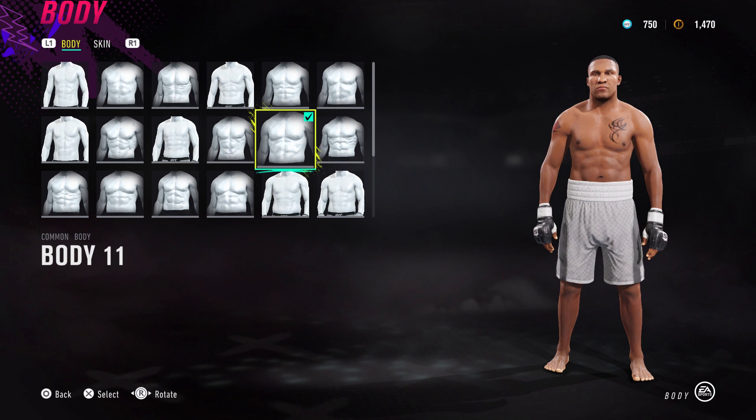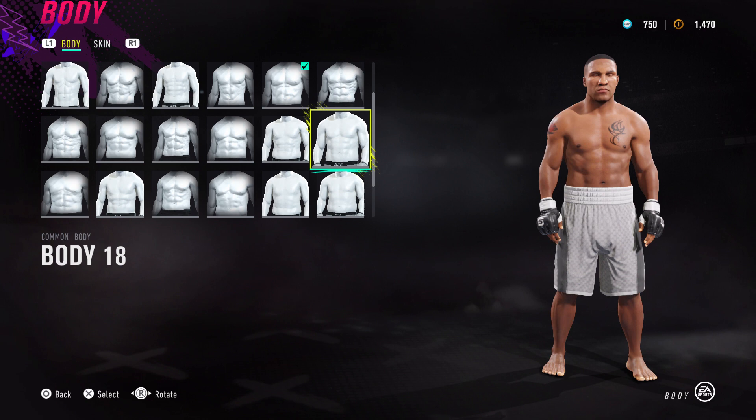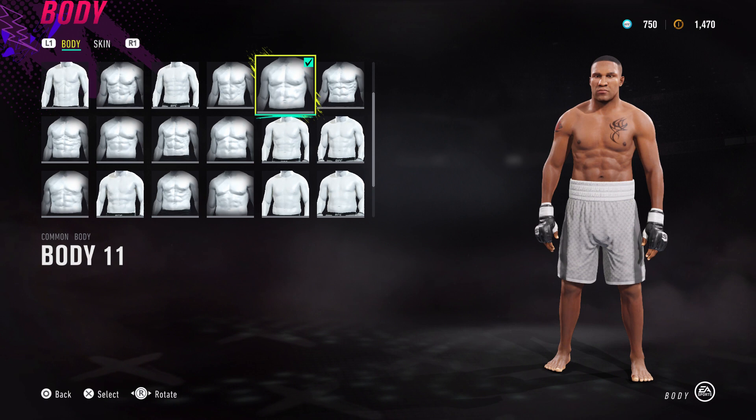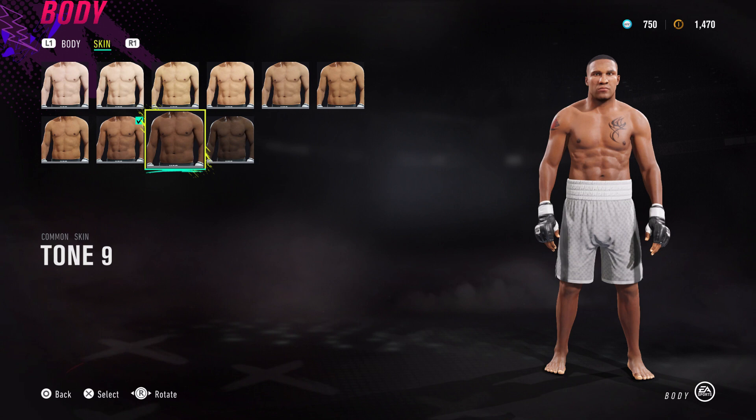For his body I've built him off body 11 - that's literally the one I chose at the start and I've just been working from that. You can see his face changes shape as you change through the bodies. Body 18 could work as well except his belly's clipping through the shorts. Just bear in mind when you change the body type you'll get a different skull shape. I've gone off body 11 because he's got a decent reach - body 18 has got less reach.